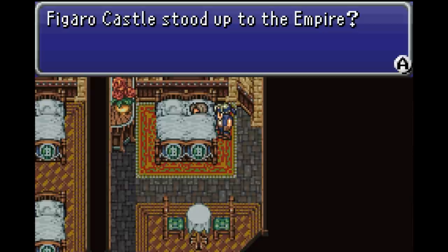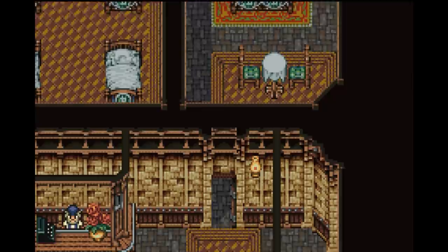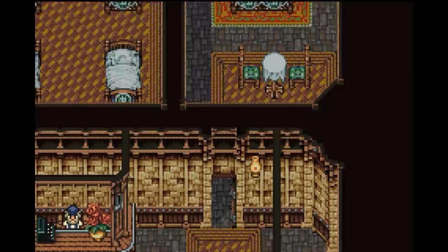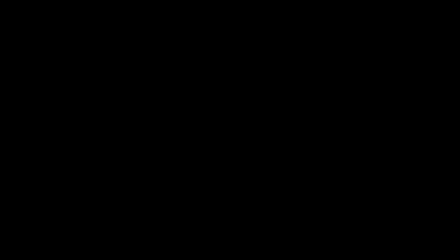Is there someone sleeping in there - can we disturb them? Yeah - Figaro Castle stood up to the empire. Great, now we'll all be drawn into this. I love that they didn't mind that some strangers walked into their hotel room to ask them a question while they're in bed. Rooms at 80 gil per night - I think I can restore my MP for 80 gil, so I don't see why not.